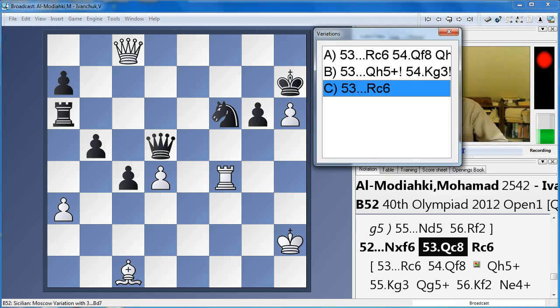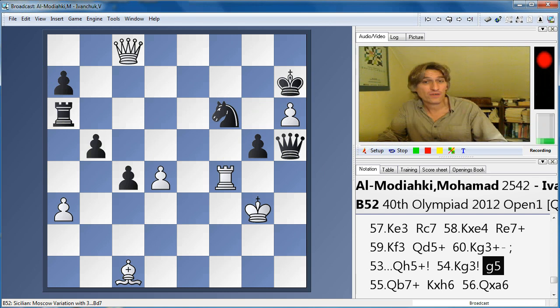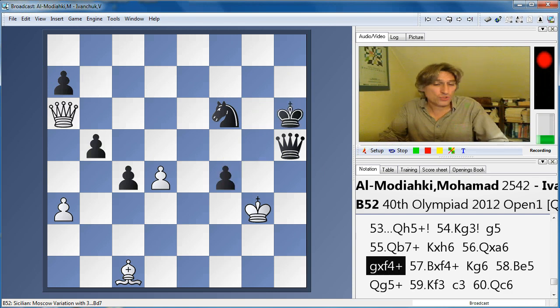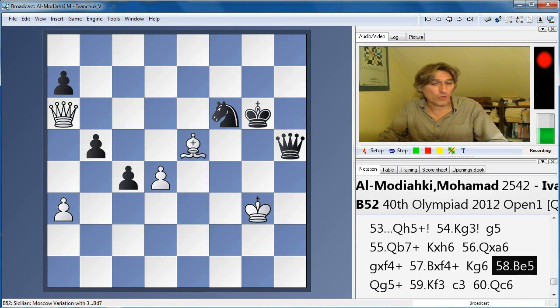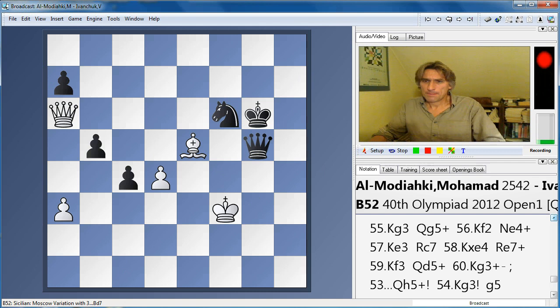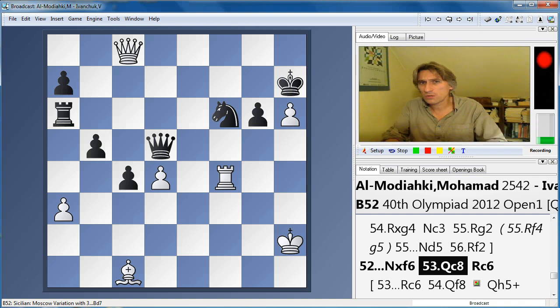In fact, he was still okay here — he was running very short of time. If he'd found queen h5 check straight away, and now the move g5 saves black. The king can now come up the board, and with best play this should probably be a draw. Although black is a pawn up, basically he's tied to the knight on f6, and this should be a draw. But I found this game really remarkable, because it looked as though Ivanchuk had complete control, and yet Almodiaki kept finding ways to generate a little bit of play on the king's side. Excellent game — so Ivanchuk lost. He really needs to be on top form if Ukraine are going to defend their title. Let's see what happens in later rounds. Thanks for watching.